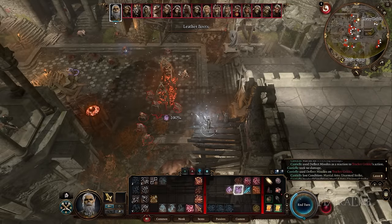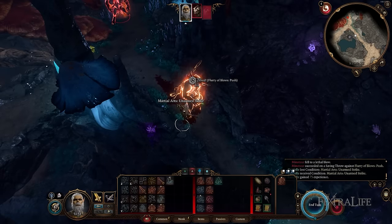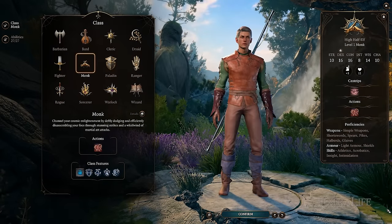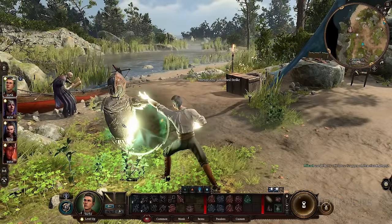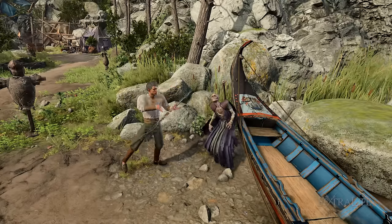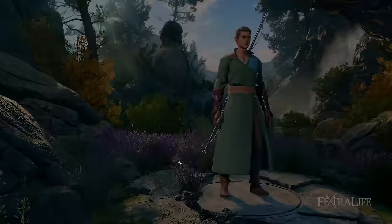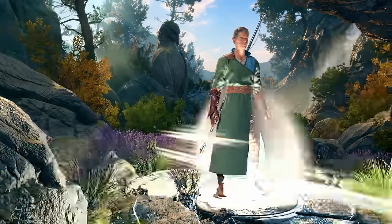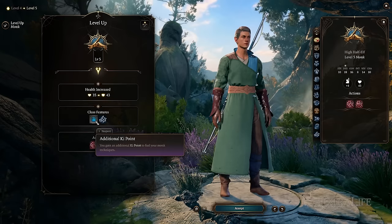Monk is a very interesting and unique class in Baldur's Gate 3, and one that can be challenging to multi-class because of its key resource. Ki is a resource that monks have allowing them to use Step of the Wind, Patient Defense, and Flurry of Blows. They only gain this resource from taking monk levels, so it behooves monks to take many monk levels to have a good amount of ki — otherwise a lot of what makes a monk a monk is wasted.